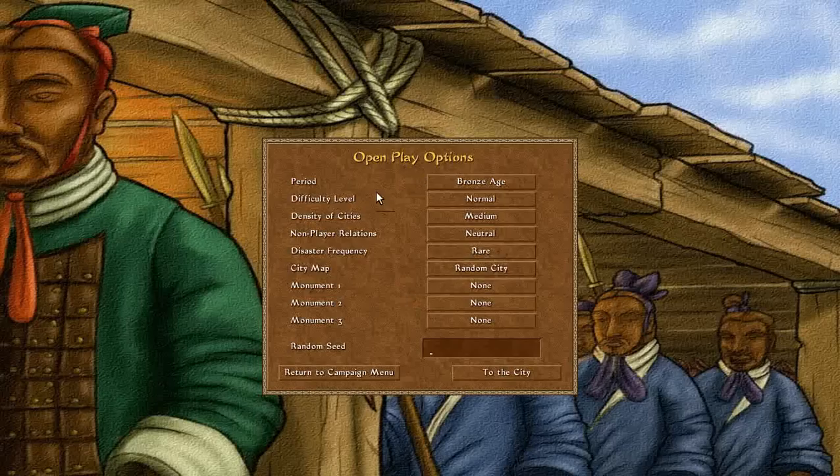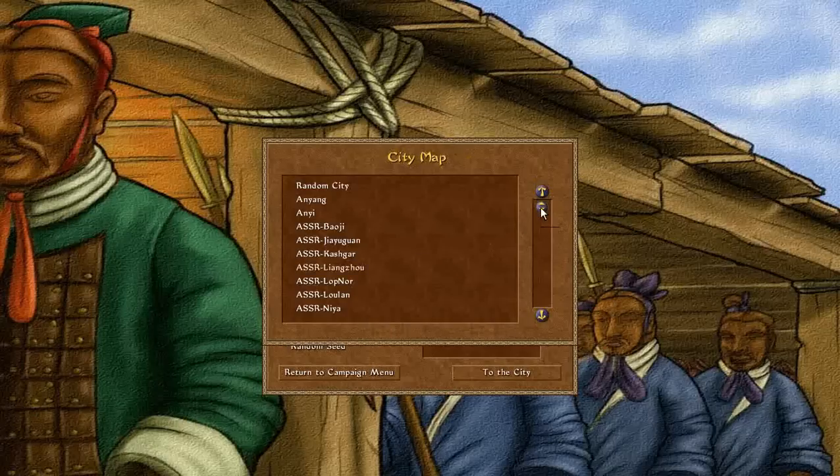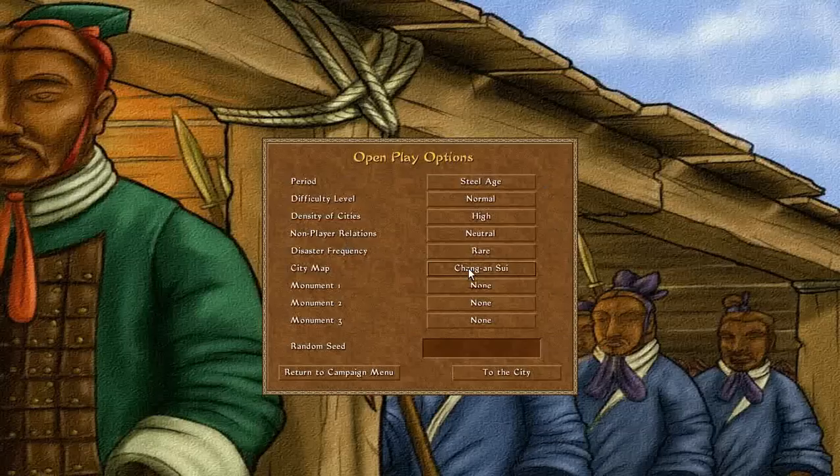We can set a bunch of parameters here. I'm going to be playing in the Steel Age because that will give me access to all of the technologies. I'm going to increase the number of cities. I can choose a random city — we get to choose from every map in the game, including the ones during the campaigns. I'm going to go for Chang'an during the Sui period. I've literally gone through and looked at every single one of these maps, and I was not impressed by any of them for the kind of city I want to build, but this one is probably best suited.